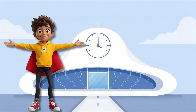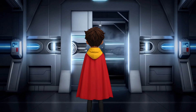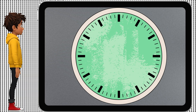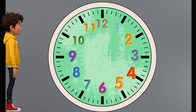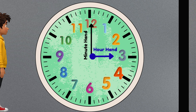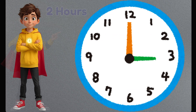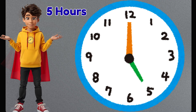Welcome to Time Headquarters. Before we save the world, we need to learn how to read time. First, let's look at a clock. Every clock has three important parts: numbers from 1 to 12, a short hand also called the hour hand, and a long hand also known as the minute hand. The short hand tells us the hour — when it points to 2, it's 2 hours; when it points to 5, it's 5 hours. Easy, right?